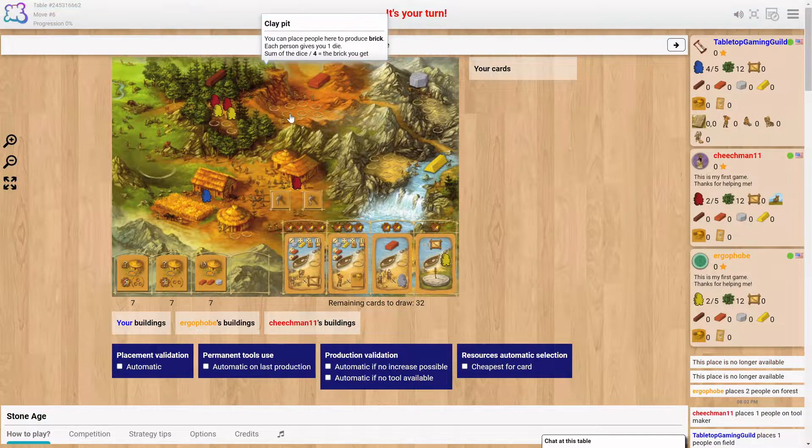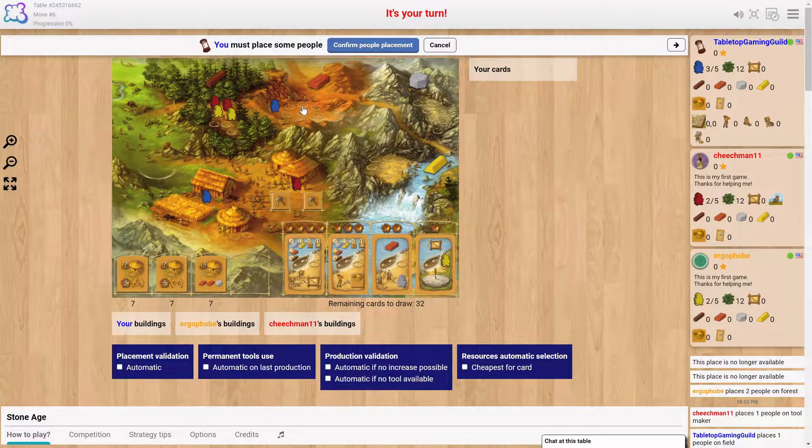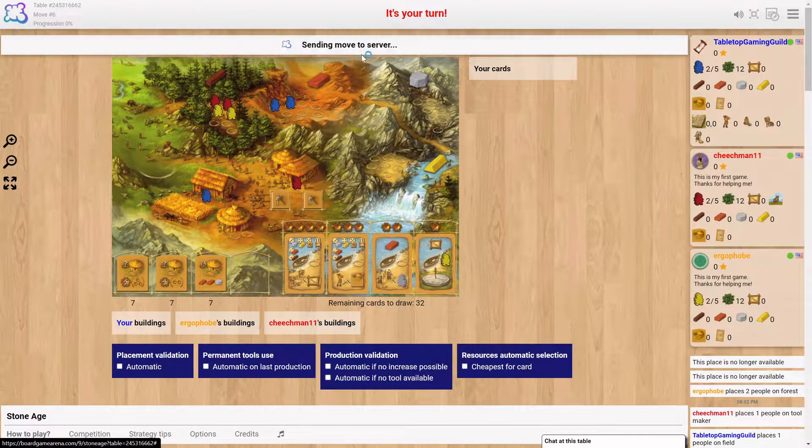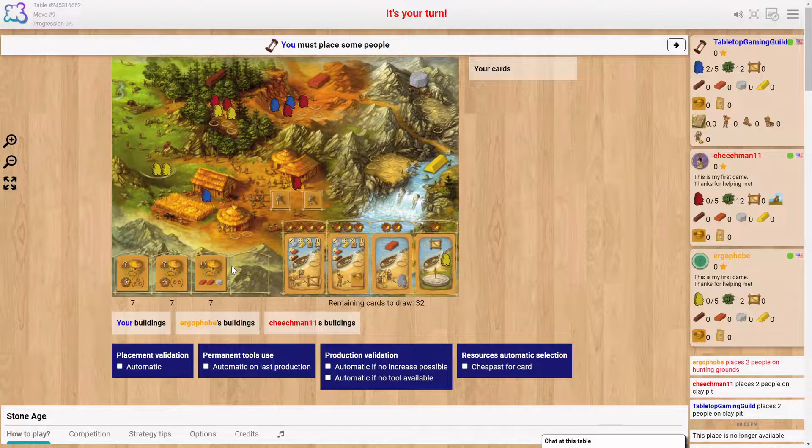That place is no longer available either — only two players can be in a location in a three-player game. So Nathan is blocking me left and right. I do sort of want resources. I'm just going to try for some bricks and see how that goes.